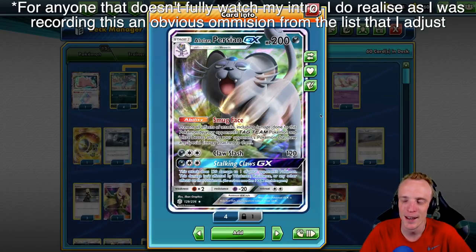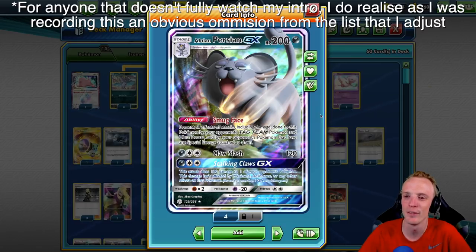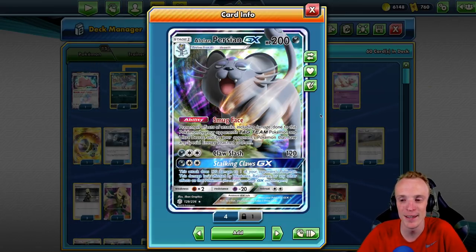Hello and welcome to Bell Curve Gaming. Today I thought it was time that I brought you a cat deck. We're going to have a look at the new Alolan Persian GX and his smug face ability.